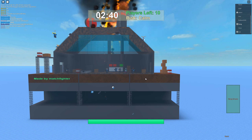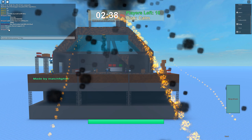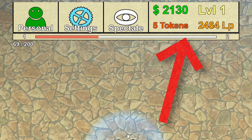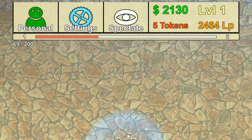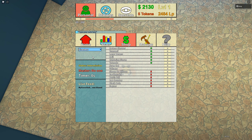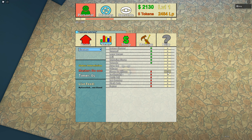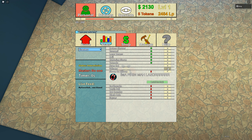Before we dive too deep into the gameplay, we're going to look at a few of the mechanics. The game has a total of four different currencies: LP, tokens, cash, and your leveling system. Your level is in charge of unlocking different abilities, different disasters, and different perks. Cash is the main currency for purchasing everything that you are able to unlock with your level.